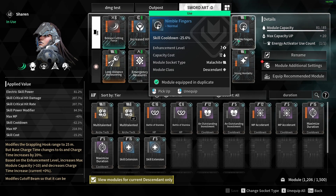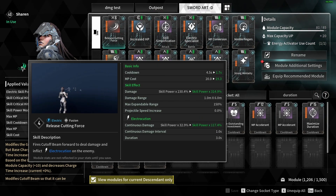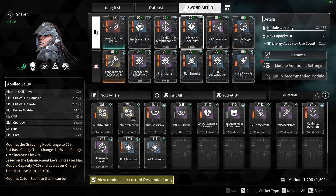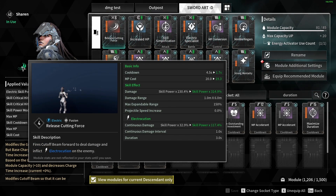You can switch Skill Simplification for other modules — Electric Specialist for electric skill power, or MP Conversion for skill cooldown, which also has a negative effect of Max MP minus 15. We also have Nimble Fingers for skill cooldown. Both of those cooldown mods reduce the cooldown from 4.5 seconds down to 1.7 seconds. Strong Mentality is for skill cost — this module lets us counter the Slayer set penalty.